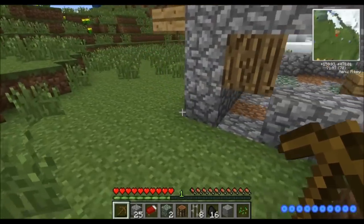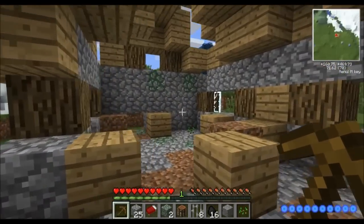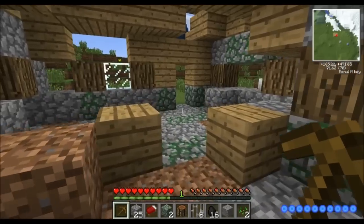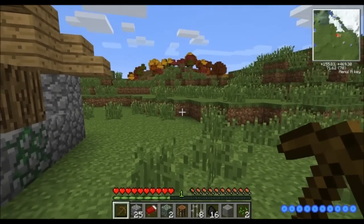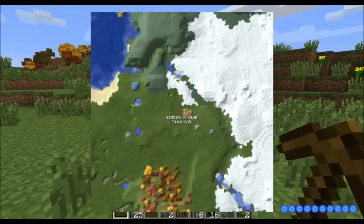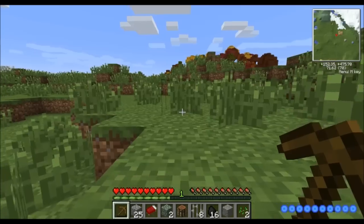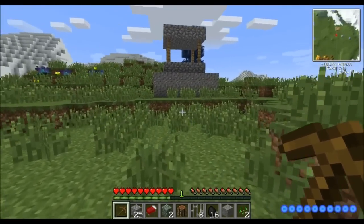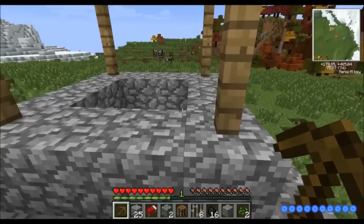An abandoned house — looks like a ruined village house. It might be a place to fix up and stay. Let's keep looking around a bit to see what else we've got. There's a well — a well, well, well.